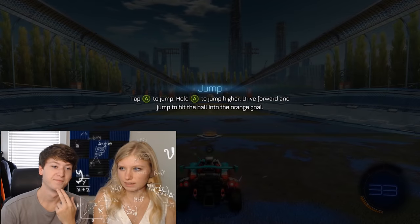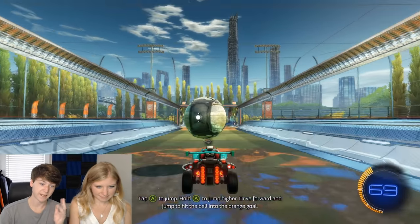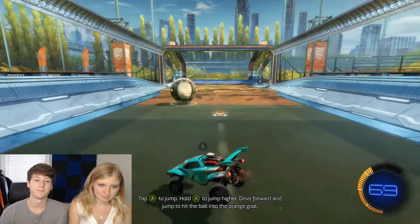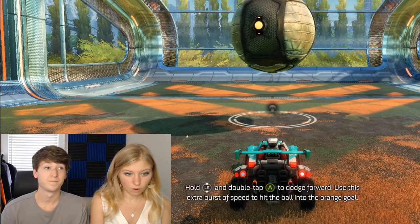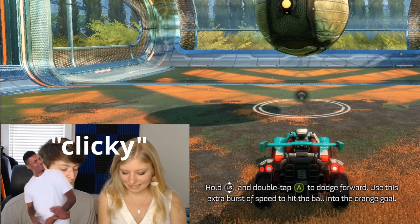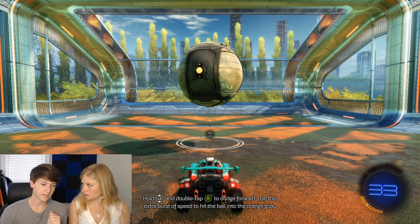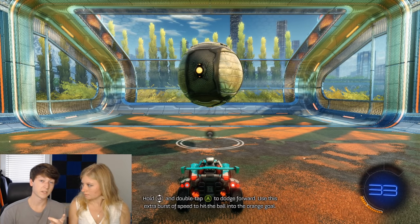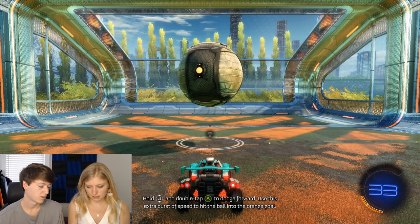Now jump into the ball at the right time. That's perfect — Rocket League is easy! To boost, all you have to do is take the stick, hold it in a direction, and press A twice. You don't have to click it in at all.